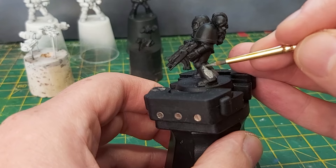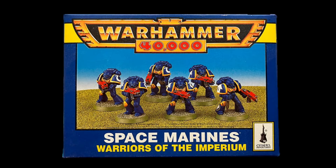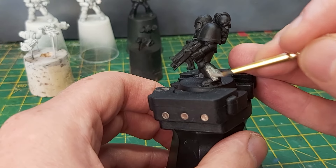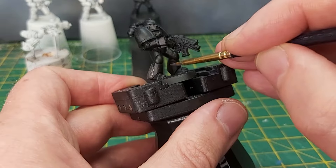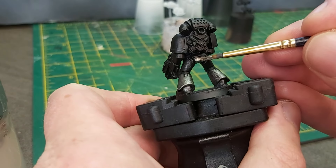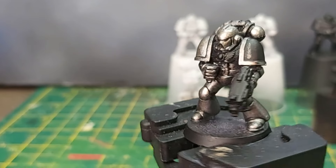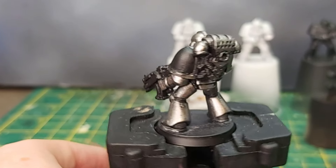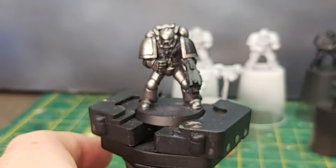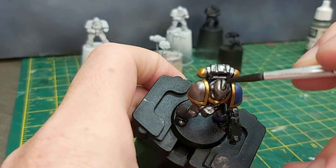This guy was not a monoposed marine, but one from the Warriors of the Imperium box of six, like the Ultramarines that I covered during my first video. I hadn't painted a marine before with such a metallic-heavy scheme, so this was new territory for me. Over a black prime, I used a base coat of Gun Metal from Army Painter, highlighting that with the strangest named paint I own: Violator Metal.